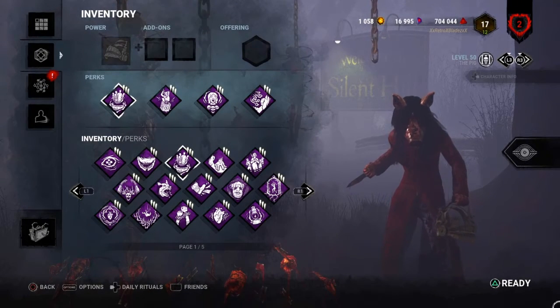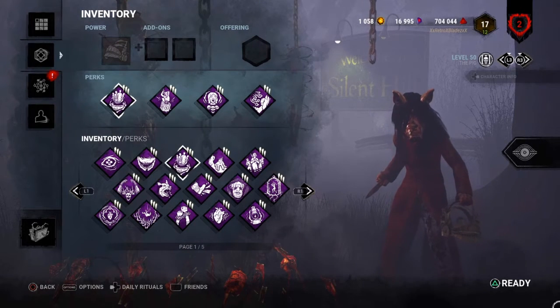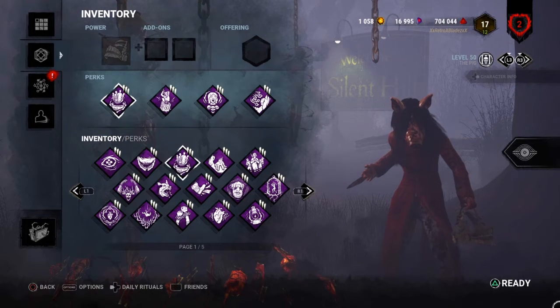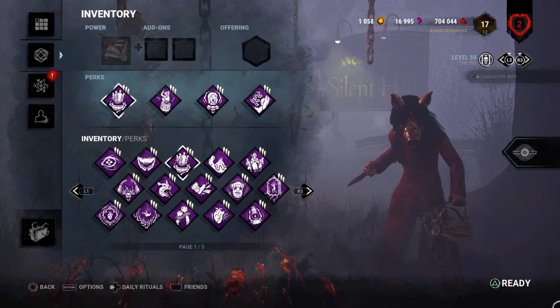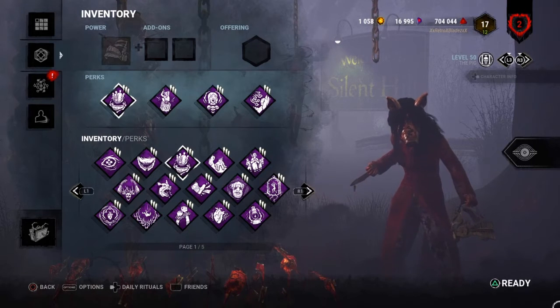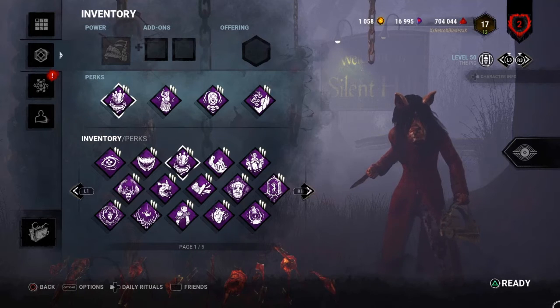Why I think this build is good: you've got Barbecue and Chili for information. When survivors have a head trap going off, you won't see their aura, so you can go stealth and sneak up on them to grab them off the trap or just chase them down. You've got Pop Goes the Weasel for generator defense.